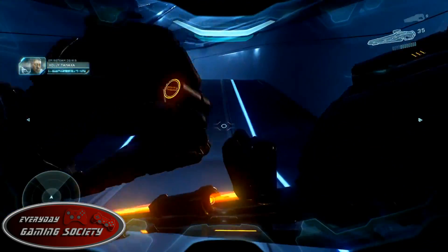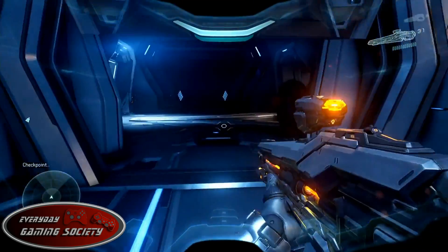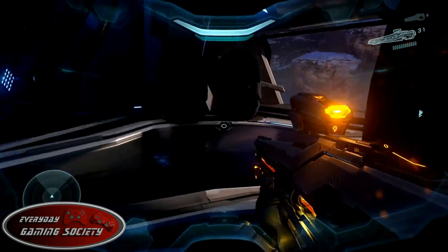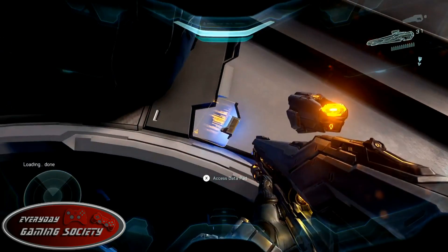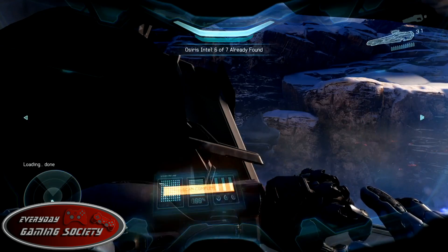For the next part, you're going to be going through that cabin. Just fight your way through — there are two turrets on the sides where you've got the notes. Keep going through and on the right hand side before you continue on, right next to the window, there's going to be another research note on the ground.